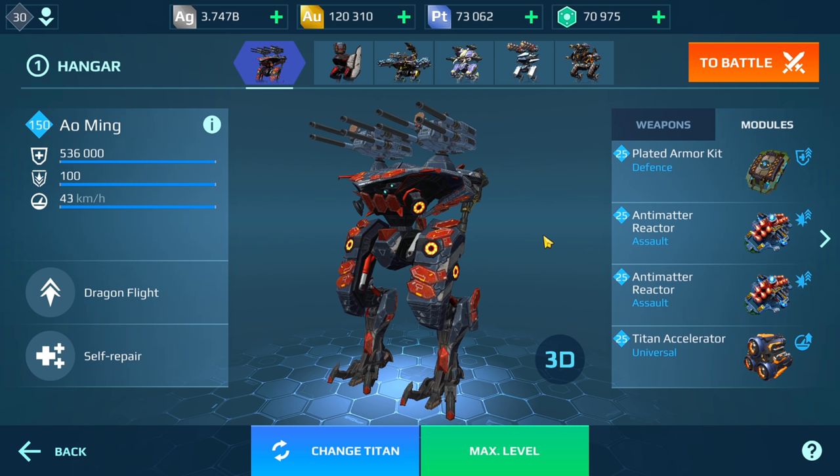Don't forget guys, if you like this video make sure to give it a thumbs up and definitely consider subscribing. I actually want to run the rocket setup as well because I'm focusing on 500-meter range setups — setups you don't normally see Mings run. The reason is the Titan Accelerator lets me catch up to Mings running 600-meter range weapons.